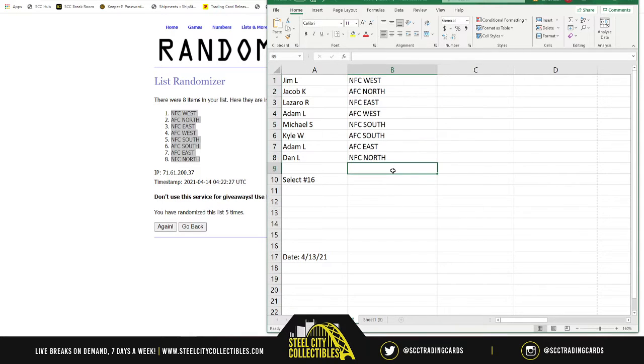We'll get through these selects rather quickly. Jim gets NFC West, Jacob gets AFC North, Lazar gets NFC East, Adam gets AFC West, Mike gets NFC South, Kyle gets AFC South, Adam gets AFC East, and Dan gets NFC North. There are your divisions - good luck, let's do it!